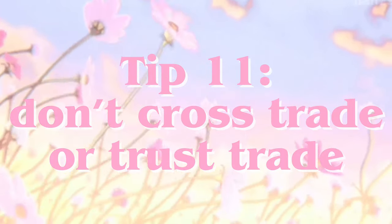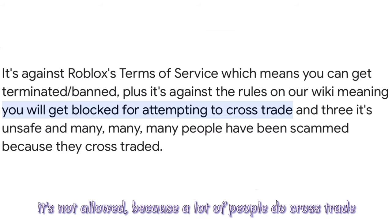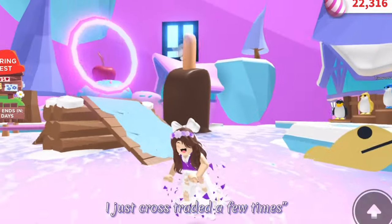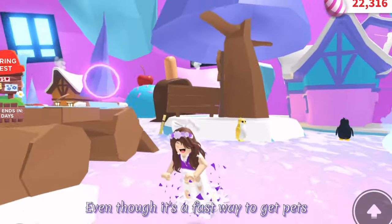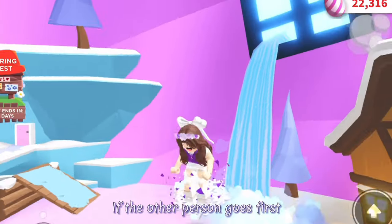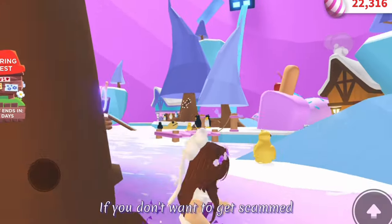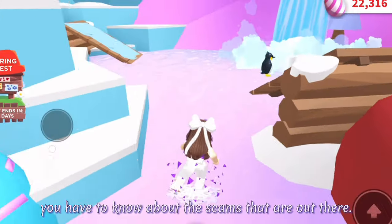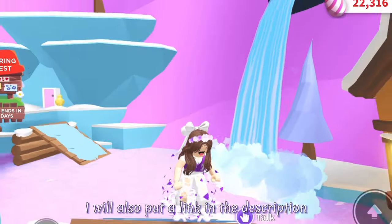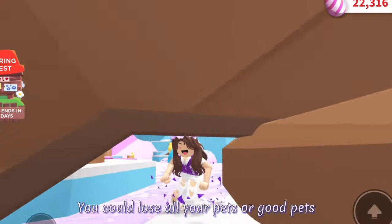Tip 11: Don't cross-trade or trust-trade — only do normal trades. Cross-trading is against Adopt Me's rules and you could get banned for it. I think most people don't know it's not allowed because a lot of people do cross-trade, but I've seen some people who were like 'I don't know why I got banned, I just cross-traded a few times' — but cross-trading is not allowed. Even though it's a fast way to get pets, you could get scammed or banned since it's against the rules. You also shouldn't trust trade because it's usually a scam. If the other person goes first then it's fine, but don't scam them either, and don't actively be trying to do trust trades. If you don't want to get scammed, you have to know about the scams that are out there. There are a ton of YouTube videos that talk about different types of scams, and I will also put a link in the description for an Adopt Me help page with common types of scams and how to avoid them. You could lose all your pets or good pets if someone scams you.